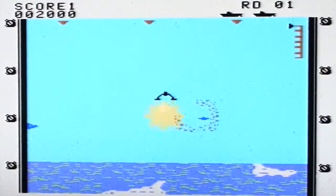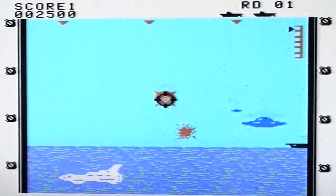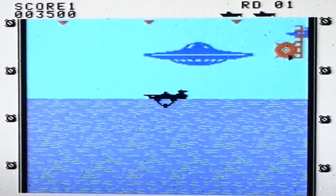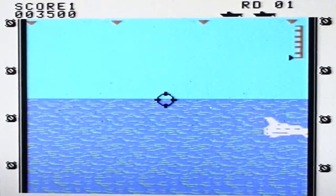Are you in a spaceship, or a submarine, or a ship? I have no idea. But if you move your crosshair below the horizon, you fire torpedoes, and if you move it above, you fire some kind of anti-aircraft gun or something.